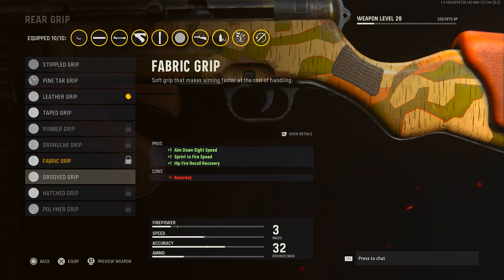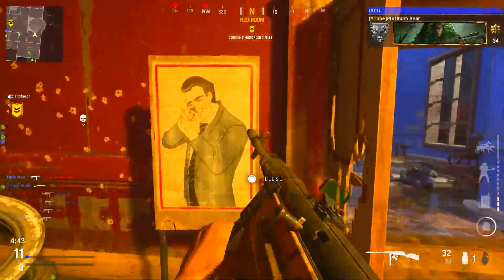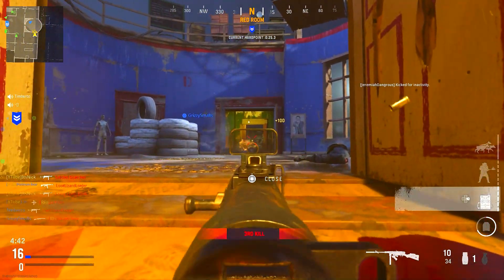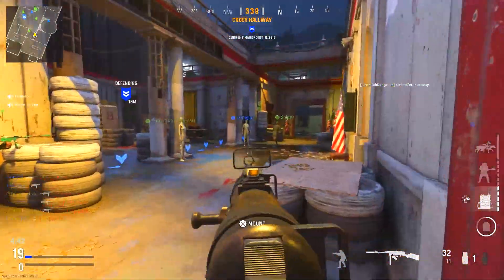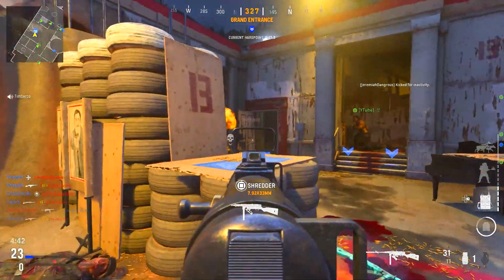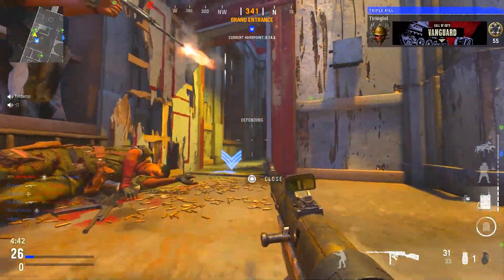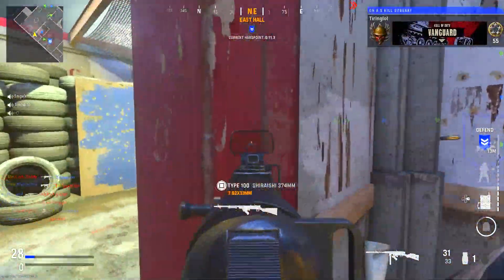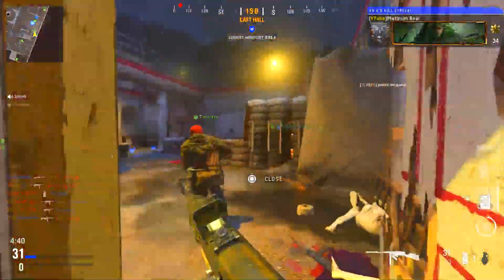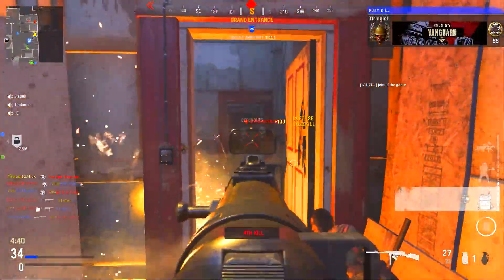The rear grip is the Leather Grip, which gives you ADS speed. I want to try the Fabric Grip once I unlock it — it gives ADS speed, sprint-to-fire speed which we really need on this class, and hip-fire recoil recovery. You do lose minus-one accuracy, but we already have so much accuracy from other attachments that it's not a big deal. I think once my gun hits level 46, the Fabric Grip is the one I'll go for, but for now the Leather Grip does the job.